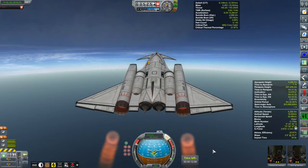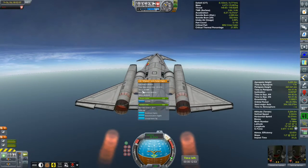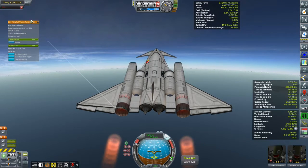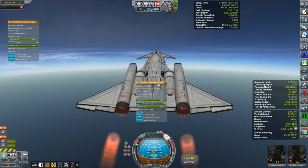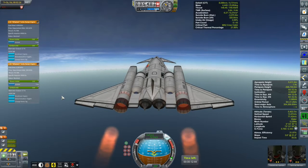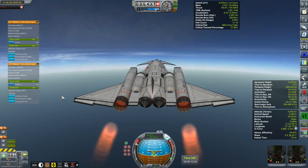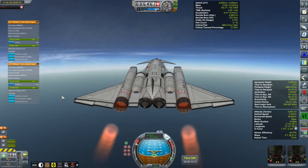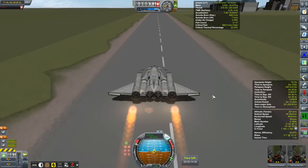Right now we have the Whiplash engines — the faster you go, the more thrust they produce. Ahead of those we have a pre-cooler which cools the engine air, making it more dense so the engines produce even more thrust. At the back are toroidal aerospike rocket engines, which have decent performance in atmosphere — good enough to get up to orbital velocities. I'm still not happy with this earlier version. I went too steep initially, but I'm figuring out I need a shallower pitch to build speed for the Whiplashes to work.